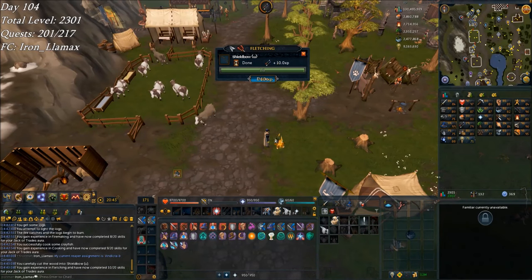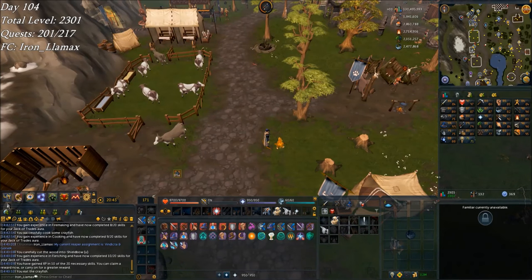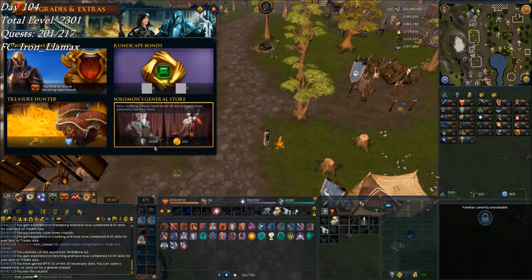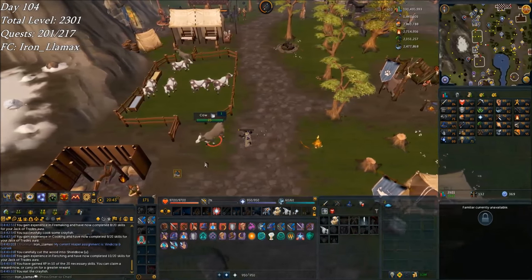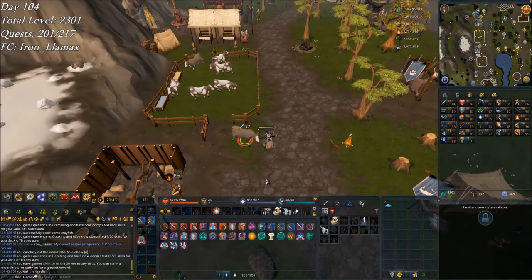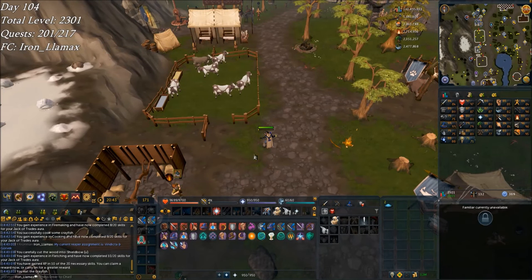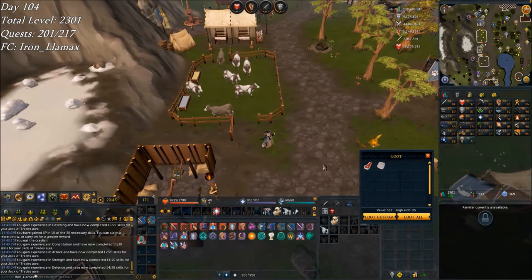I'm going to go do that one with my Vampirism Aura, or I might buy a Magic Aura since I now have a little bit more in terms of loyalty points — 23k. I think I was planning to use that on Penance or something. Doing my Jack of Trades and going to kind of focus on this this evening.